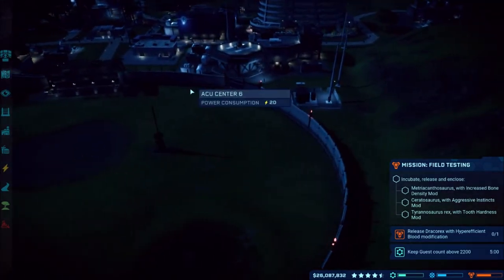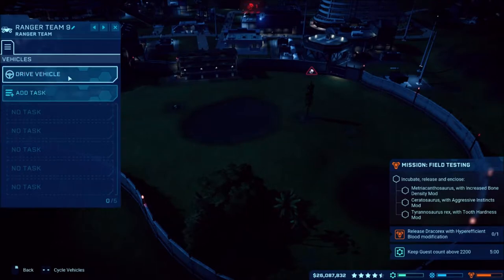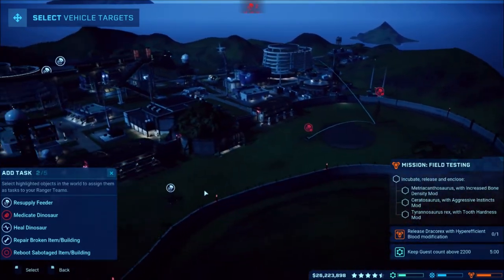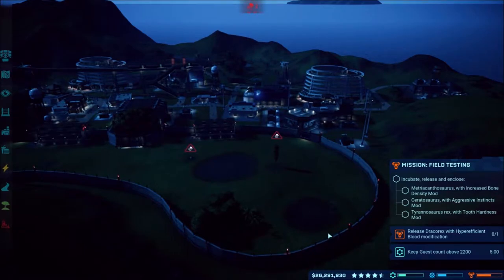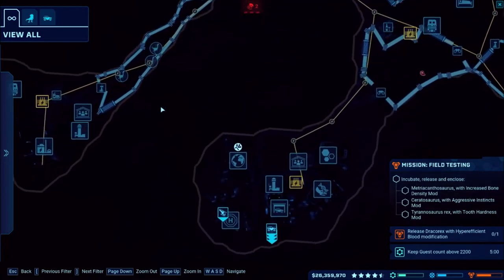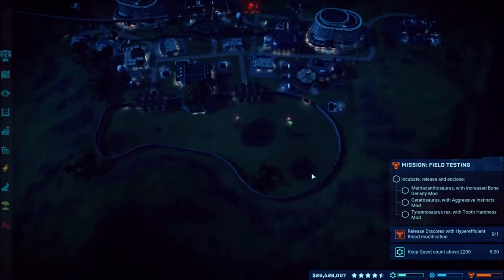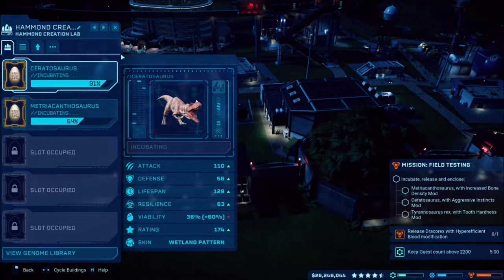I went ahead and switched these walls to the electrified fencing. With the T-Rex mission coming up I figured the extra barrier will help — last time the T-Rex had comfort issues so maybe this will fix that. We also have some Gallimimus left over from missions, pretty much all dead it looks like, which is fine we can resupply later.